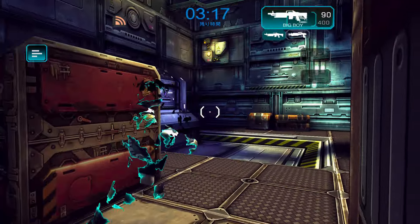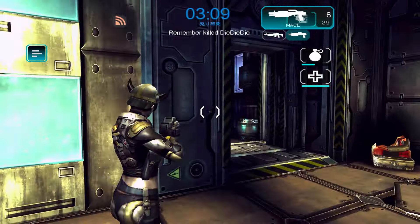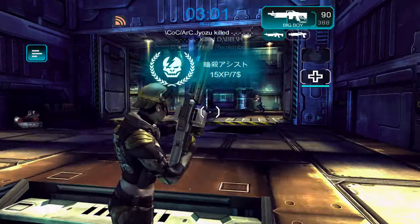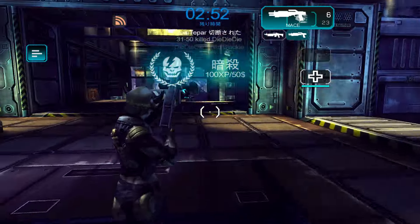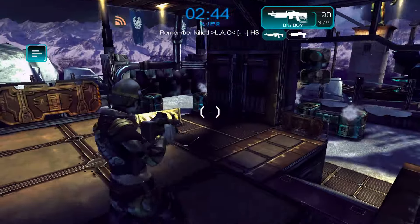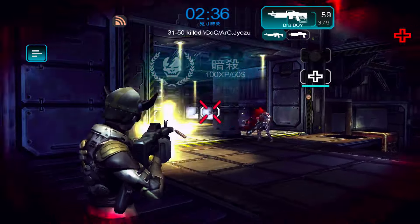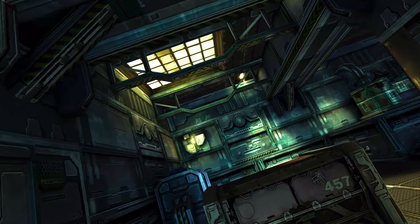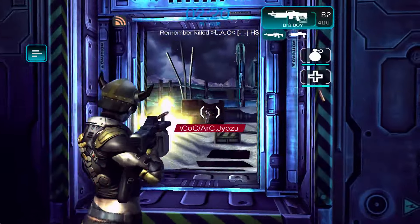There are two game modes in Shadowgun Deadzone. The first is Deathmatch, which is free-for-all — anything you see moving, you simply kill it. The objective for Deathmatch is to come in the top three or come first, because you'll gain extra XP and cash rewards to research guns, items, perks, and teamwork items. If you already have all those, you can use Deathmatch as a warm-up for Zone Control or to analyze and improve your playstyle.